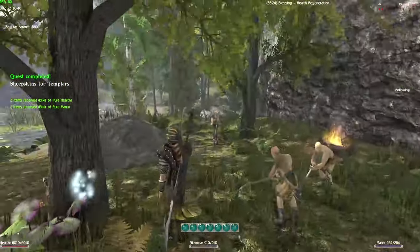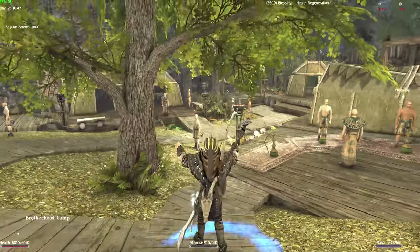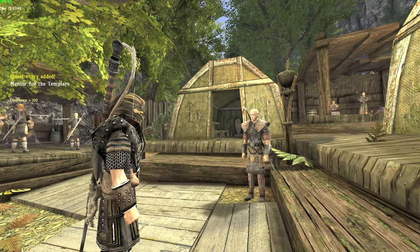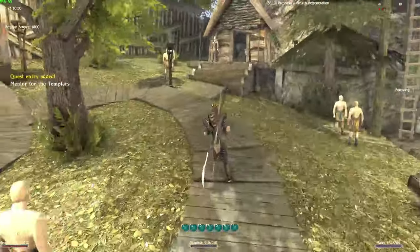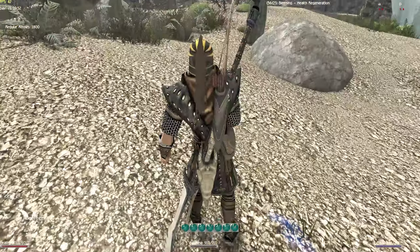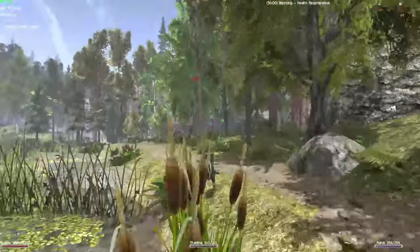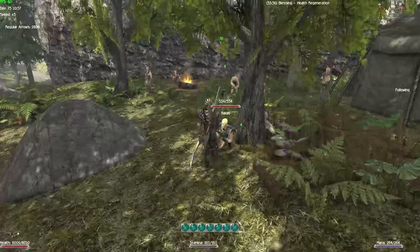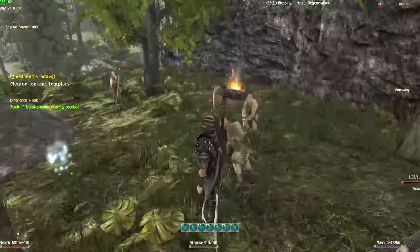We need to go back to the Brotherhood Camp and ask Gornatov about mentoring the rest of the templars — T-Rex will be very happy to hear that. Then we're going back to the Black Troll's hideout again. It's a lot of going back and forth to this place, but in the end it's worth it.